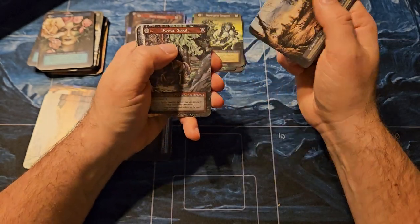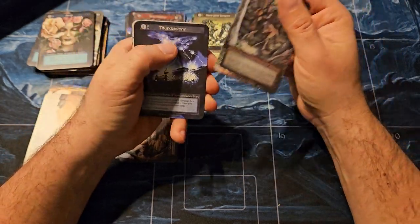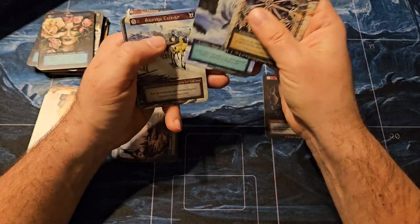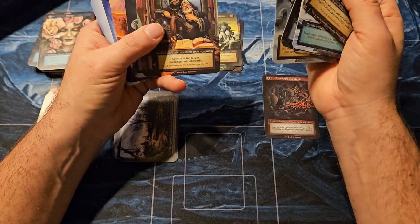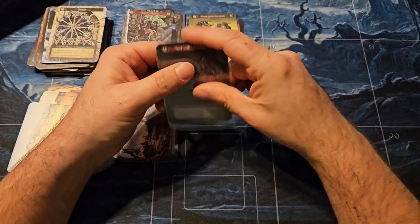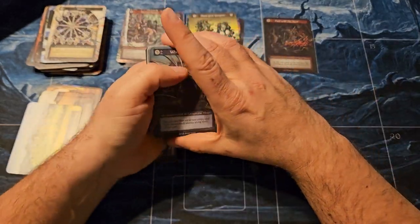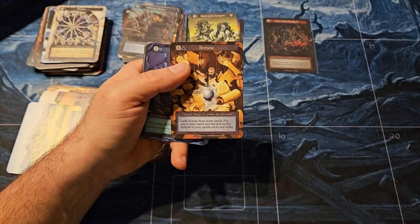Quick reminder on pack order: your first three cards are your exceptionals or uncommons, and then the fourth card can either be a unique or an elite. Elite is more like a rare, unique is more like a mythic rare. Then you've got 10 commons in the back, and typically the sixth slot is where you could find a foil. There's also a very slim chance to find a non-foil Browse — and there we go, that's a good hit! Been looking for another one of those.